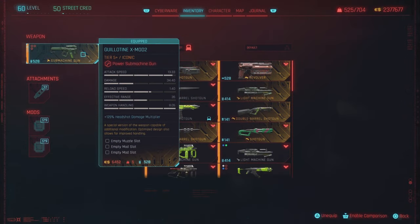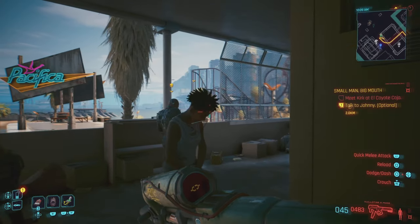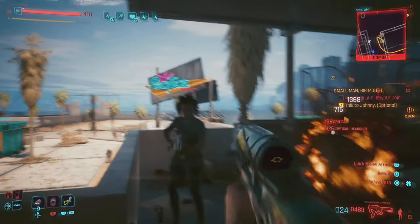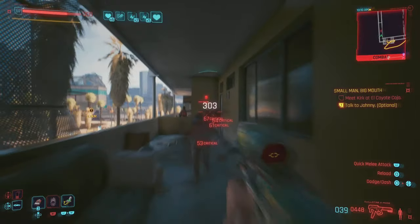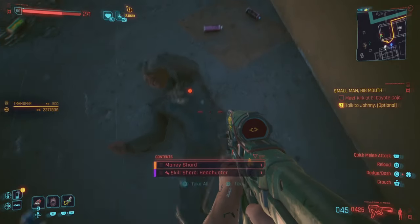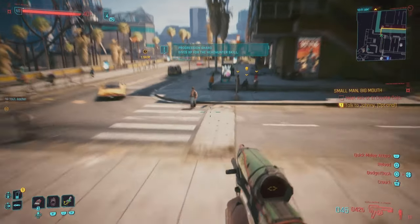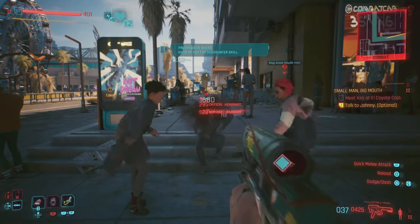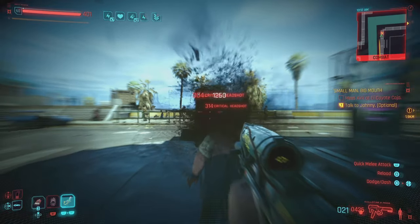There it is — the Guillotine xmod 2. It's an iconic power submachine gun with some really cool attachments you can put on it. I took it over to my favorite place, Pacifica, and tried it out — absolutely fantastic. I modded it up with a little extra crit and some thermal damage so you can light enemies on fire, and it was really good. Popped a little Sandy and the damage was even more incredible.